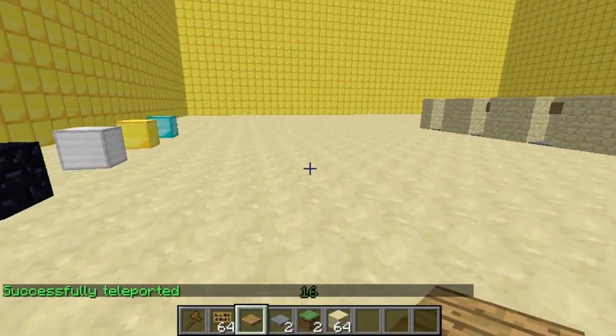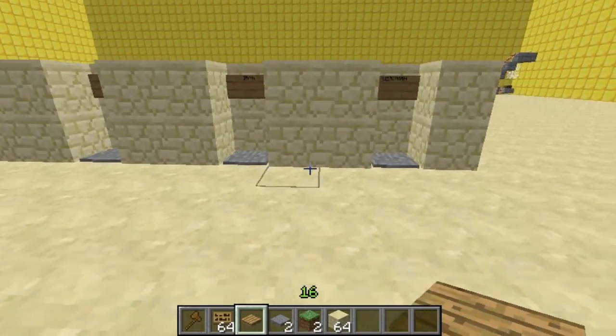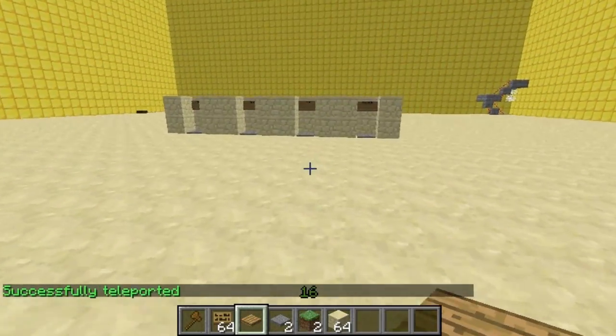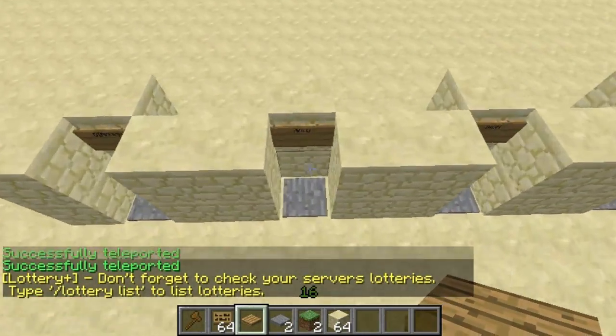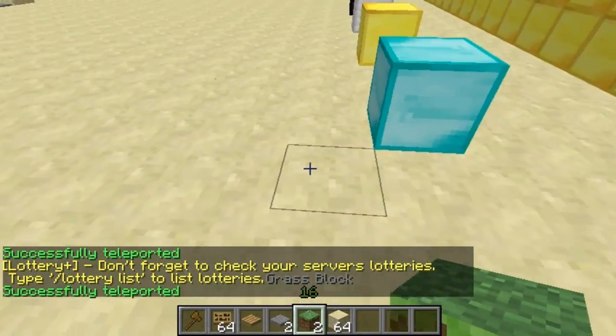I've got a little example here of how it could be laid out at your spawn area or things like that. I've obviously got the different ones — Obsidian: walk on and it teleports me onto it. Iron: same again, walk onto it and it will teleport me to the Iron block. This is all done in exactly the same way — all I've done is buried the sign, so it's a very simple plugin to use.